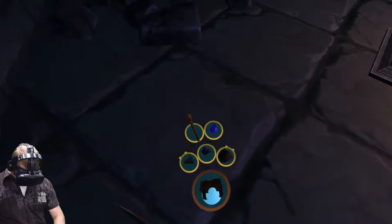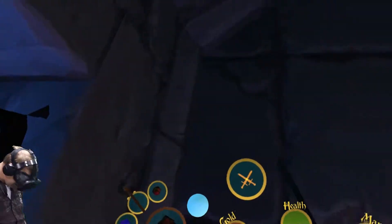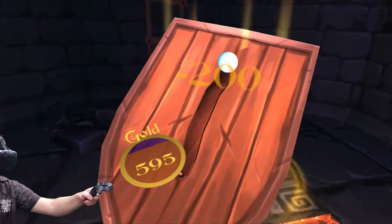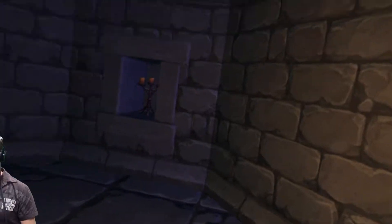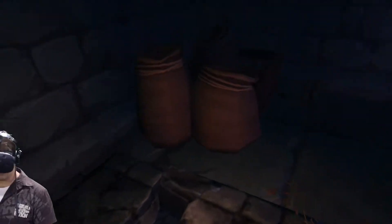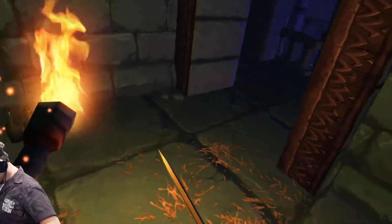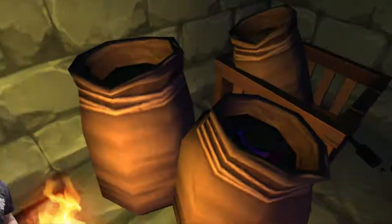Oh, mana potion. Okay — we've got too much in there, let's put something there. I've just spent 200 gold to get a shield. I guess it's a way that we can block the arrows. Let's go up the stairs — it's a ladder, actually. Sometimes the inventory belt moves around my body, I'm not sure why that is, but it's a little bit awkward.